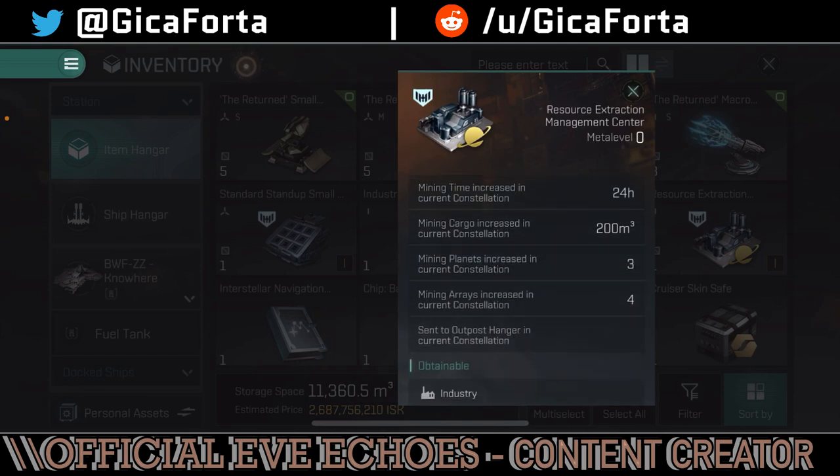We've also got mining cargo increase in the current constellation — an extra 200 cubic meters. And here's the juicy part: mining planets increase in the current constellation gives you an extra three planets that you can deploy your mining arrays to, and mining arrays are also increased in the current constellation by four, meaning you can add four more arrays to each planet. So with planetary interaction skills at 5, 5, and 4, you reach the astonishing number of 12 planets each with 20 mining arrays.